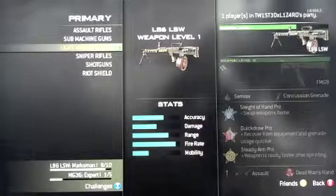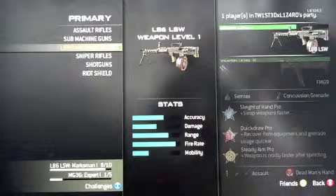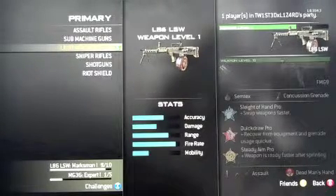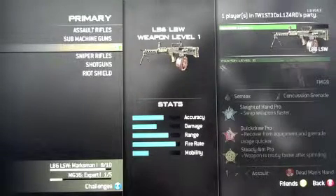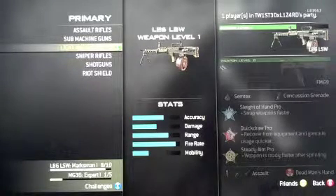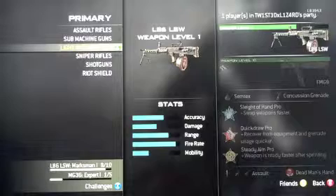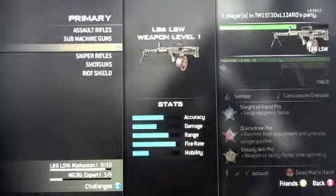Alright guys, it's still number 3 and it's still the L86 LSW. We are at the MW3 version of it, which is much better than the one in MW2. The accuracy didn't get lower than before, but the damage definitely got lower. The range is high, and so is the fire rate — surprisingly very high. The mobility is very low because it is an LMG. I recommend Suppressor for this gun, because you're invisible on the radar, and it's just very good with it. I like the sights on it too.